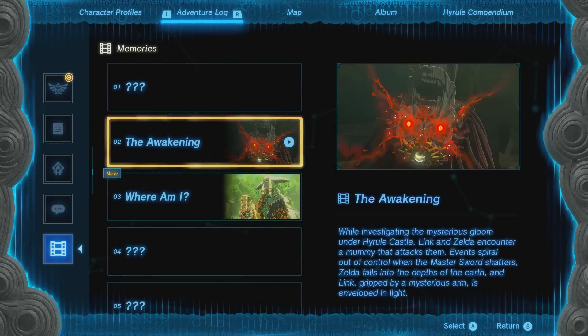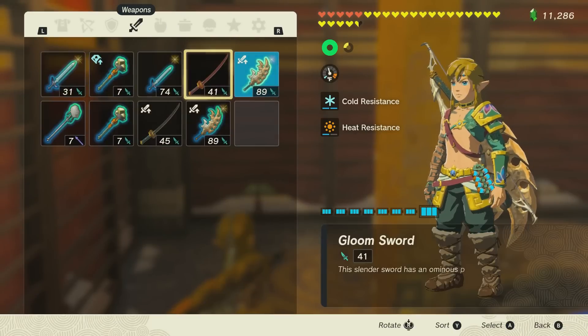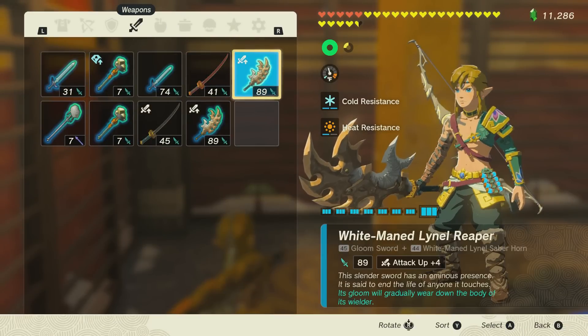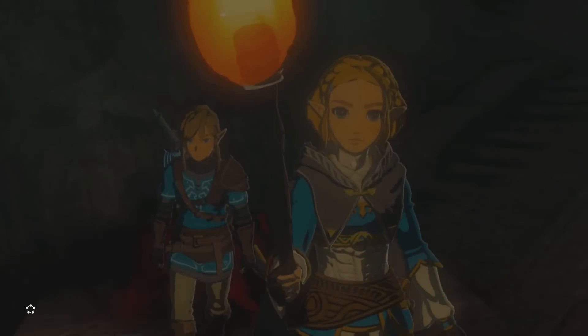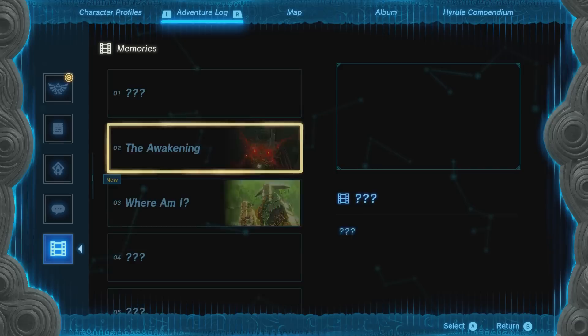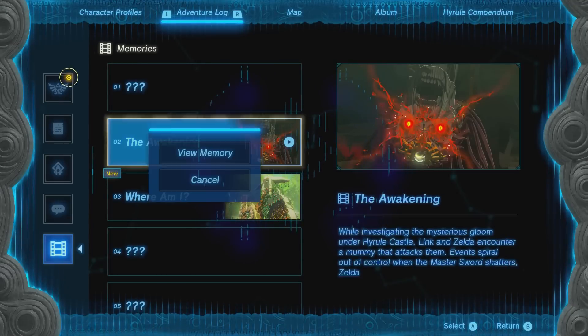Here's where it gets important, and this can vary by weapon. Press the plus button, go over to your weapon, and you'll see we still have this equipped. Press the minus button — we're going to watch another memory. This is foolproof. Once you have the amount of memories you need to watch for your weapon, just repeat that amount. Essentially, what we're doing is every time we do a memory, the game slightly moves forward.